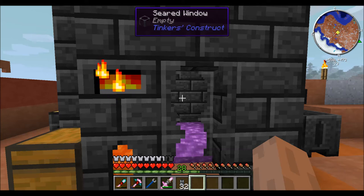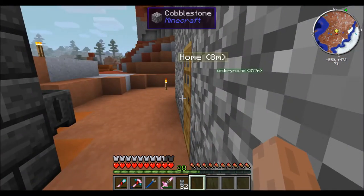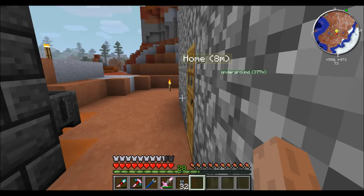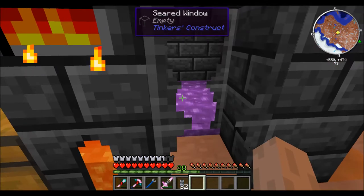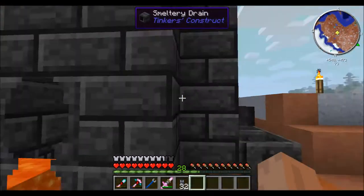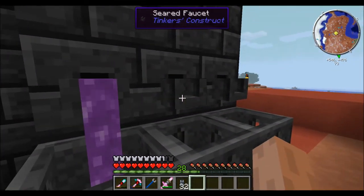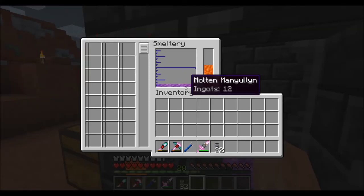Hey guys, this is Omega45 and welcome to episode 6 of my modded Minecraft let's play. In the last episode we went to the nether and I set up a turtle that's been running the last few days, in order to try and get me the necessary cobalt and arda I need. I finally got 10 more of each for a total of 20 manilium ingots, so I'm going to cast those right now. That's literally what I've been waiting on the last two days - that's why I haven't done an episode, because I wanted to get this done first.